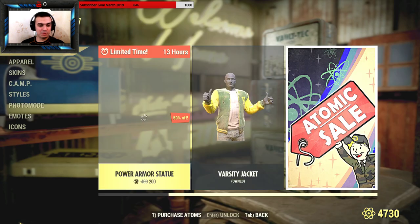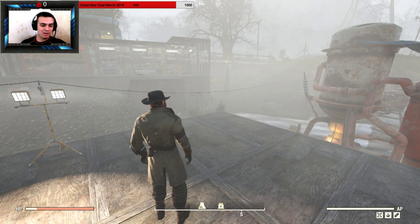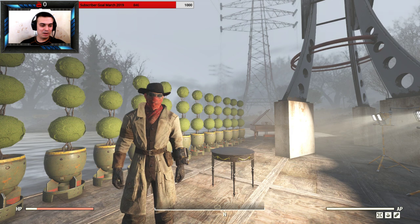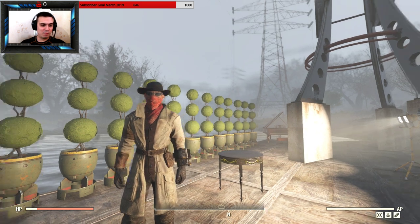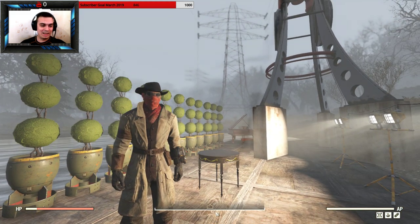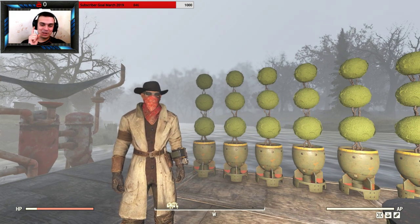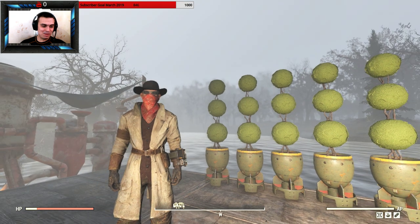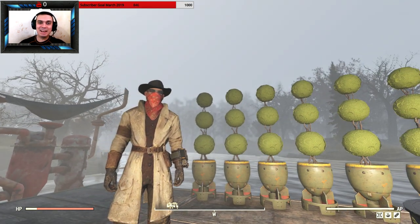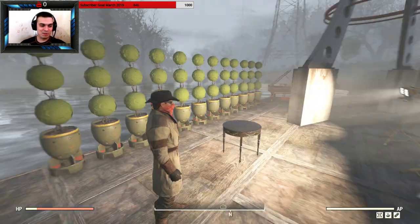Let's take the power armor statue and build it. By the way, how do you like my outfit? I covered this outfit in a previous video — it was on sale for 400 Atoms instead of 500. Someone also pointed out that this armor is Preston's armor from Fallout 4, which I didn't notice. And I like the red bandana more than the surgical mask with this armor.